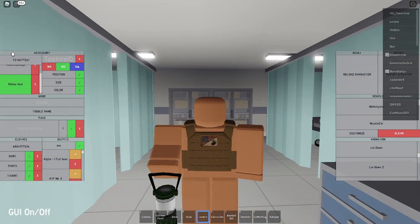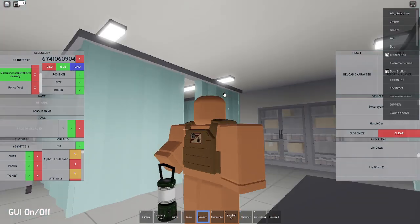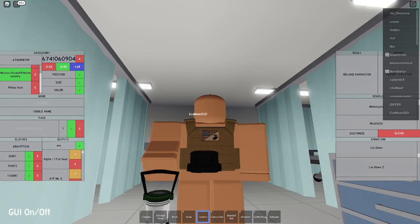Now for the mag carrier, you're going to put in the code 6741098749, which is going to be the assault pack. You're going to set the size to negative 0.60, 0.35, negative 0.40, which is going to make it small. Now you're going to set the position to 0.20, negative 0.40, and negative 1.65, which is going to move it onto the vest. I'm going to remove the texture and color it the same color as the vest.